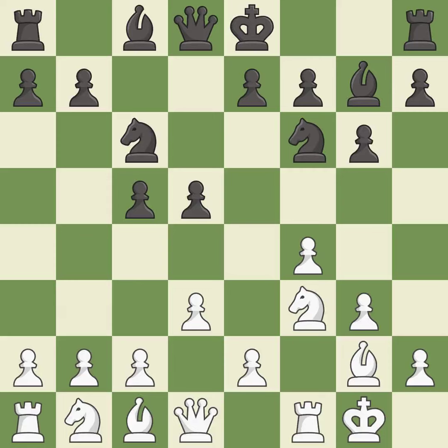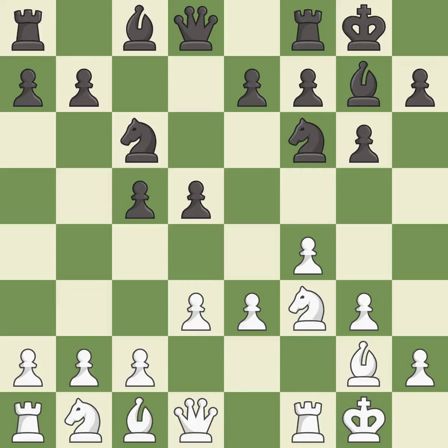This activates a knight by developing it off of its starting square. It is the last book move. This overlooks an opportunity to develop a knight off its starting square — it is an inaccuracy. Castling gets the king to a safer square, out of the center of the board, while also developing a rook. Castling to the same side of the board as the opponent avoids some of the attacking associated with opposite-side castling. It is best.